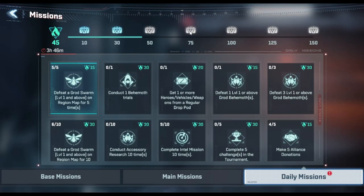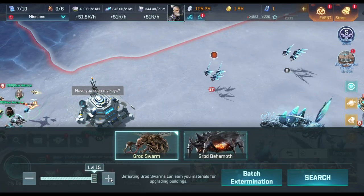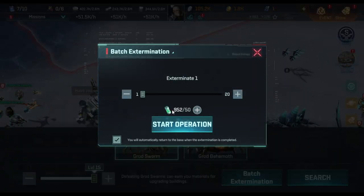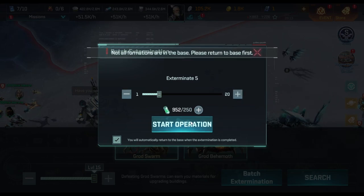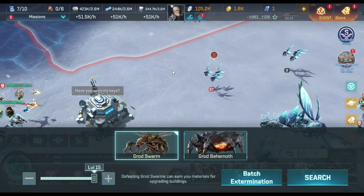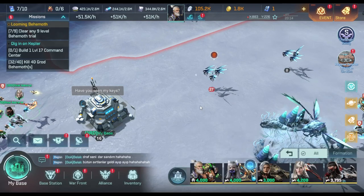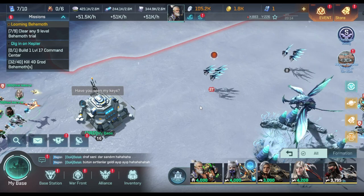Once you get to 20, you want to burn all the extra tickets you get from the 75 chest. On your daily missions, chest four gives you five intermediate commander stamina tokens, which grants you 250 stamina — and stamina is what you use to hunt swarms. I've got 952 right now and it costs 50 to do one swarm, so I can do bats extermination multiple times and use all that up. That's the most efficient way to do it.